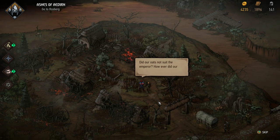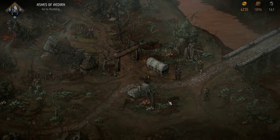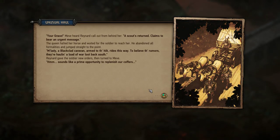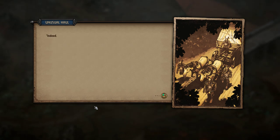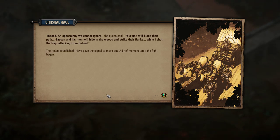Reynard calls out - a scout's returned with an urgent message. 'My lady, a black-clad caravan, armed to the hilt, rides this way. To believe the rumors, they're hauling a load of war loot back south.' Reynard turned to Meve - 'Sounds like a prime opportunity to replenish our coffers.' Indeed - an opportunity we cannot ignore. 'Your unit will block their path. Gascon and his men will hide in the woods and strike their flanks, while I shut the trap, attacking from behind.' Their plan established, Meve gave the signal to move out. A brief moment later, the fight began.